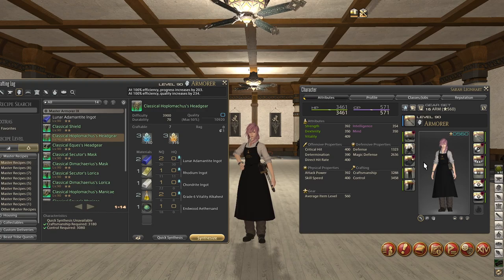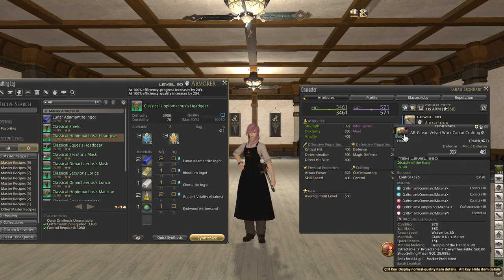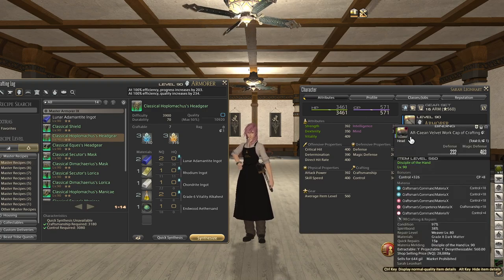Now we're going to go into the head, body, and gloves — these are also mirrored, all three of them. Take a look at the 5th slot: I have a Craftsman's Command Materia 4 in there for only 4 control. This is a good way to show that you don't need to have as expensive materia in here. I used 3 Command Materia 10s in the top 3 slots because that's what I got for free from Spirit Bonding. You just need to have control 40 across all the materia in each one of these pieces if you want to have the same control stat that I have, which is 3458. You only need 40 control — you don't have to use 3 Command Materia 10s in this gear to get there.